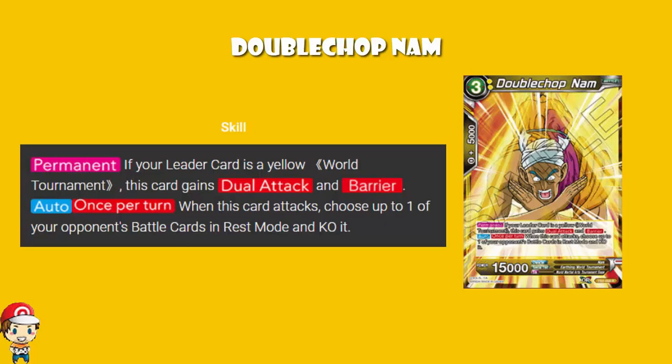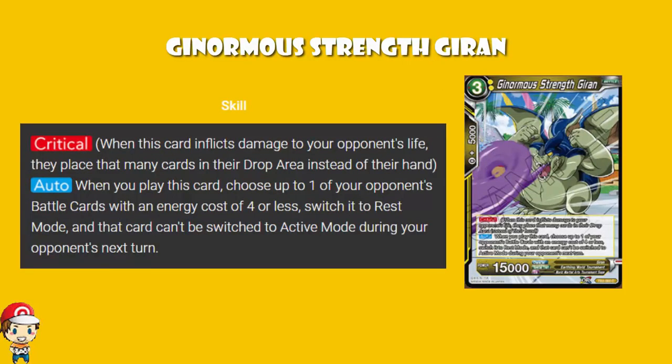The other cards don't work in pairs, but it's worth a quick look. Ginormous Strength Jiren is a free cost, 2 yellow, 15,000 power, 5,000 combo. It's got Critical, meaning if you do damage to your opponent's life, the cards go to the drop area rather than their hand — always nice. And when you play it, you choose one of your opponent's battle cards with an energy cost of 4 or less, switch it to rest mode, and it can't be switched to active during your opponent's next turn. It's only when you play it, but it basically takes one of their battle cards out for a turn, giving you a chance to KO it or just leave it so they can't attack with it.